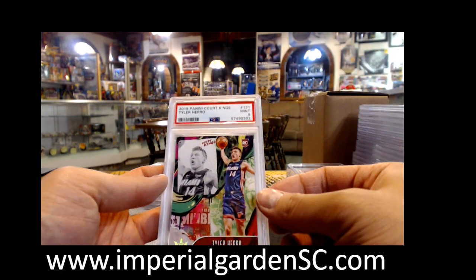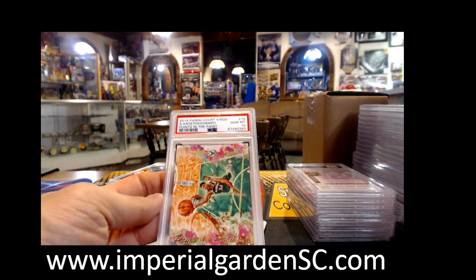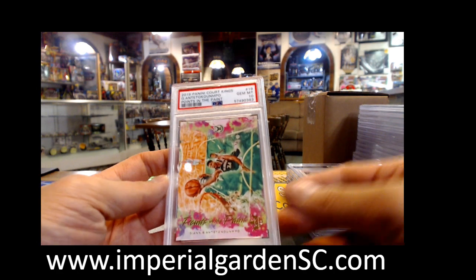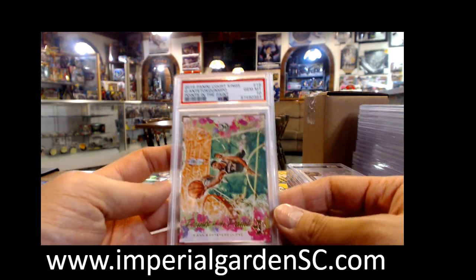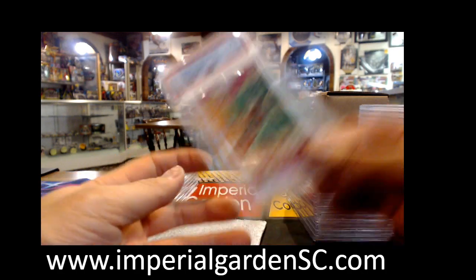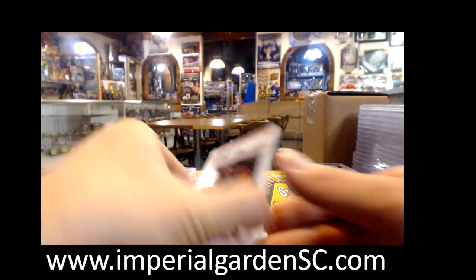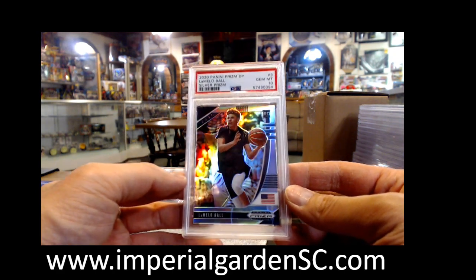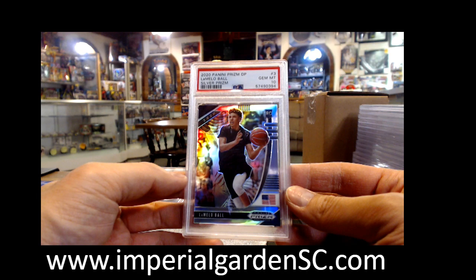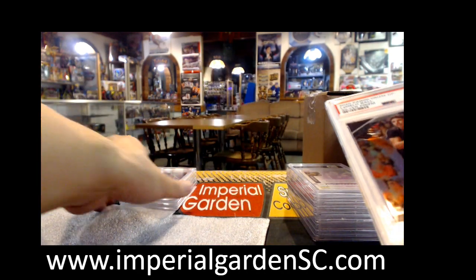Tyler Herro Court Kings Mint 9, and Points in the Paint Canvas Giannis Antetokounmpo. And a LaMelo Silver Prism Prizm Picks — Danny T, Danny K, that's yours. And Reactive Blue Zion — Danny K, 2 for 2 on both cards.